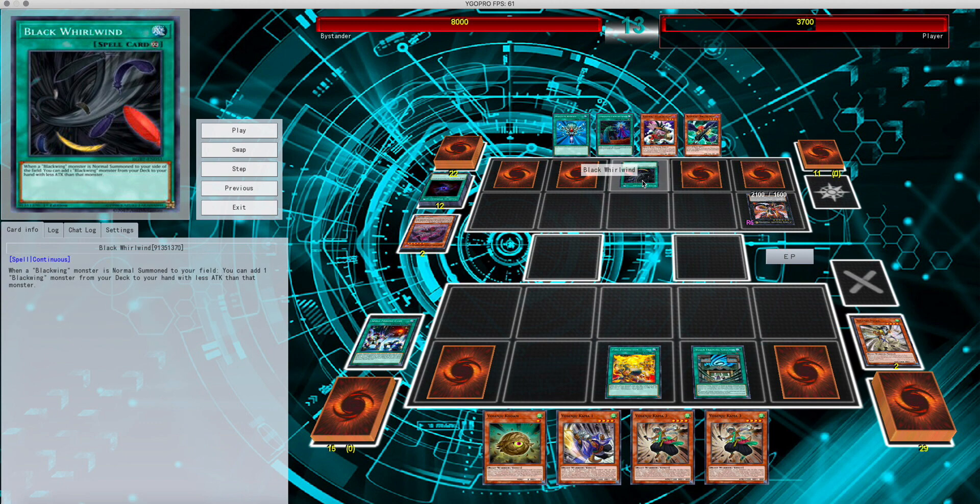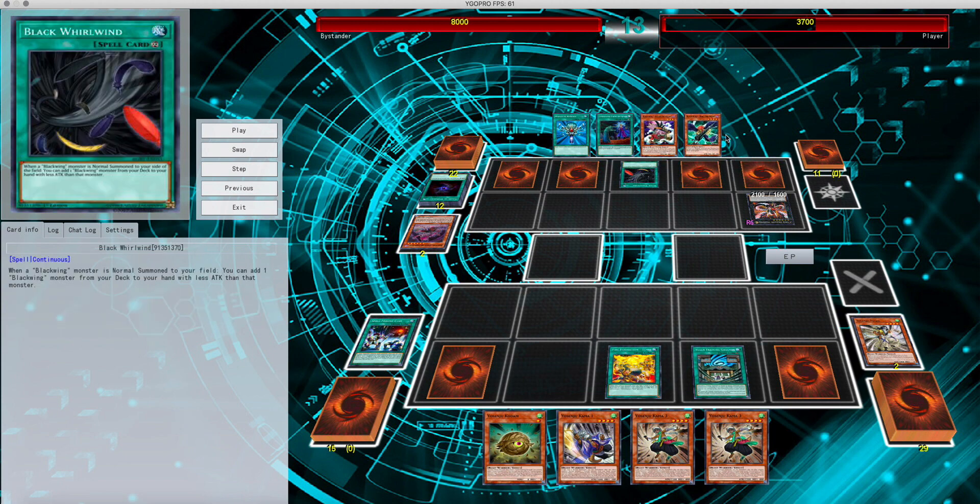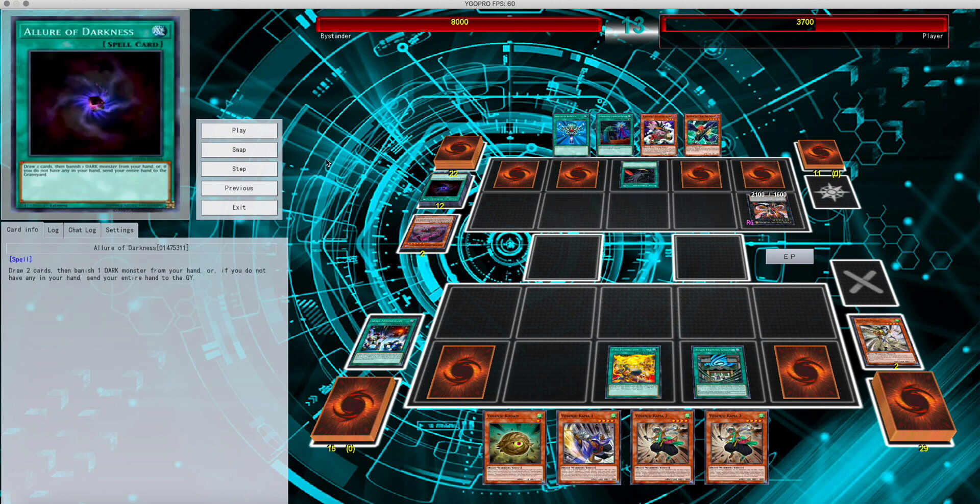He's got Call by the Grave, he's got Steam the Cloak. Again he can special summon — probably won't be able to search much, but he flips this over, normal summons, he can get more monsters on the board.